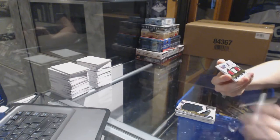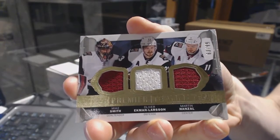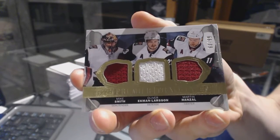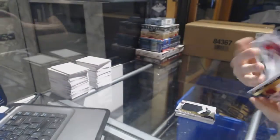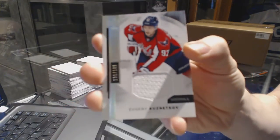We've got a triple jersey, number 63 of 99 — Mike Smith, Oliver Ekman-Larsen, and Martin Hanzel. Triple jersey of 99. And a base jersey, number 199, Evgeny Kuznetsov.